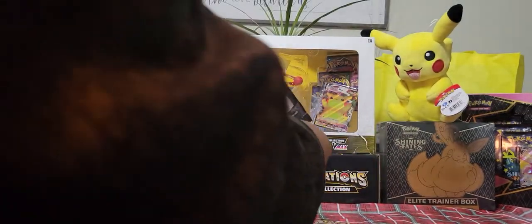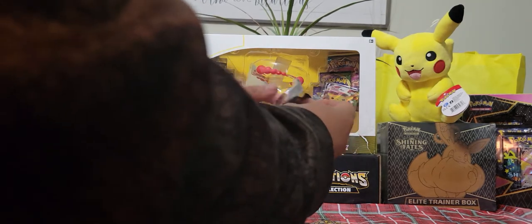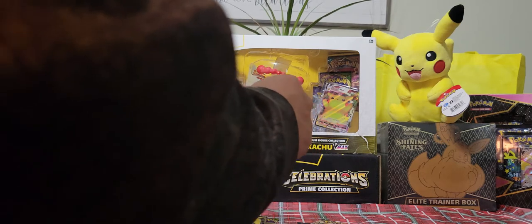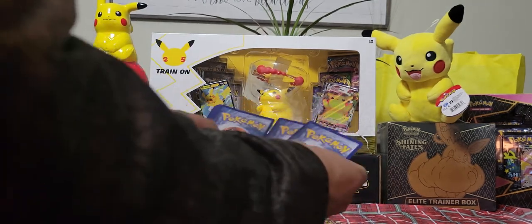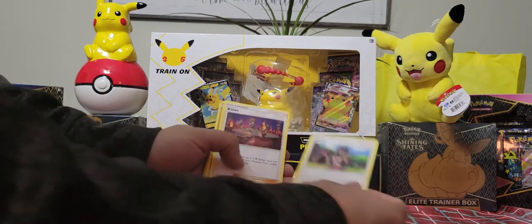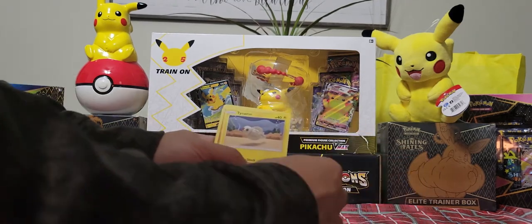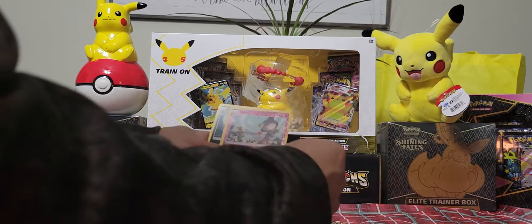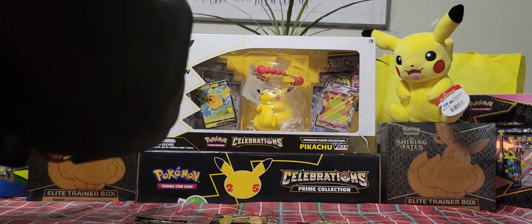We're going to open up this oldest one right here — Sun and Moon Burning Shadows. It's a green gold card. I don't know if it means anything with these old sets. I'm actually currently watching this series on Netflix right now — the second season, because I didn't really watch it when it was coming out.